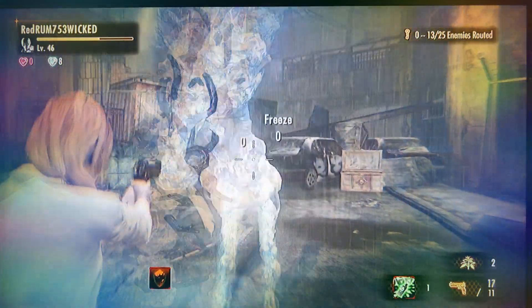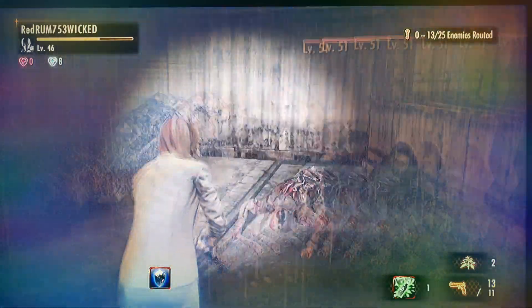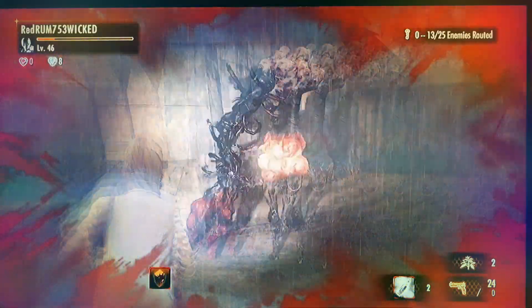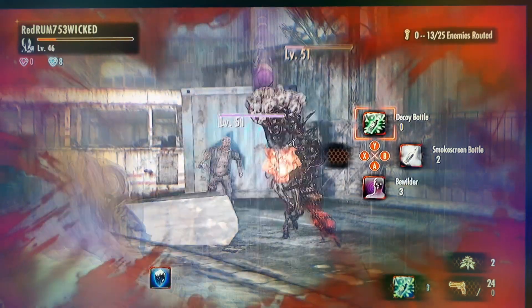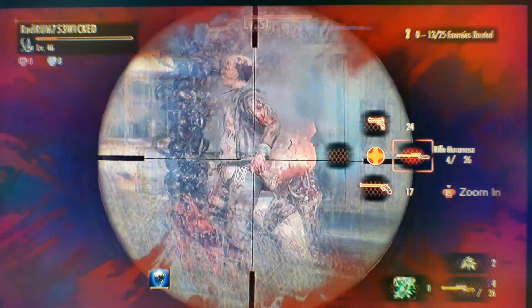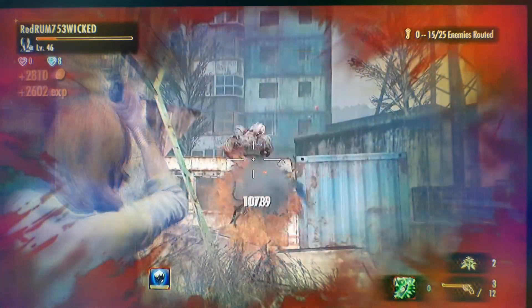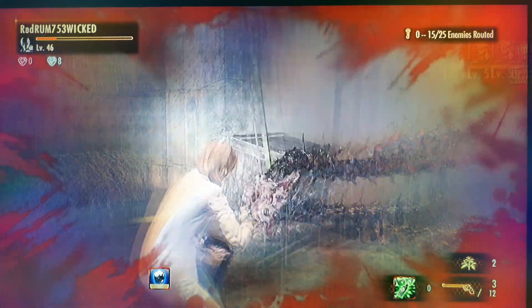It's not doing anything. Frozen. When you shoot his weapon - his arm - it doesn't do any damage. I have to get away from this enemy. He's way quick. I'm going to have to use a power up or something. A decoy bottle. See that - buys me some time. Distraction for this one. And he exploded too.